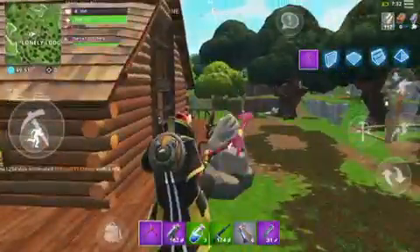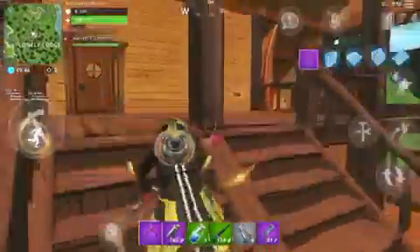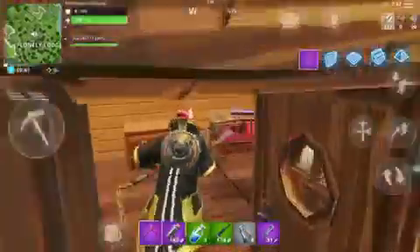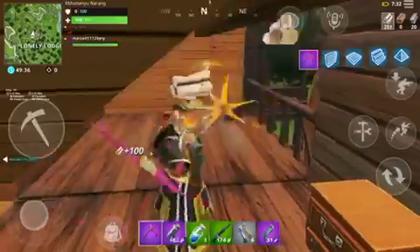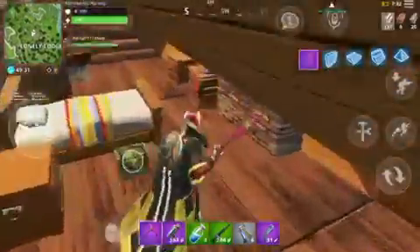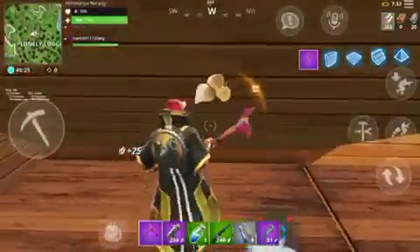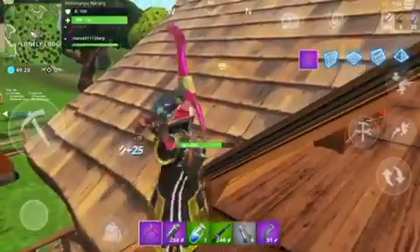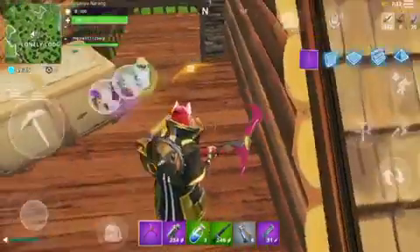So to recap: three chests were in the tower, one on the mountain and one below the mountain makes five, then one in the hut makes six, so this is the seventh. I then found the eighth one — there are three chests in this building and here is the eighth one.